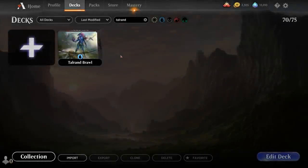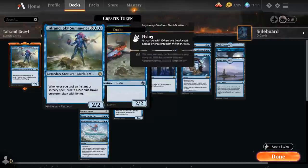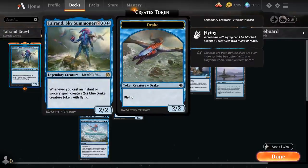Hello and welcome to another Magic Arena gameplay video. Today we're taking a look at another Brawl deck, and despite not actually being in standard, we can still use Talrand Sky Summoner as our standard Brawl commander, as it was added in the Brawler's Guildhall at some point.